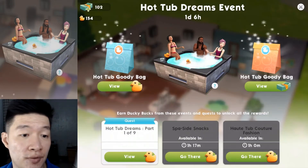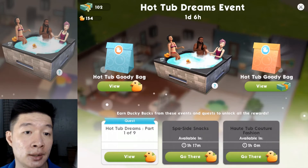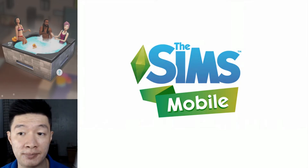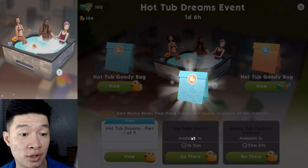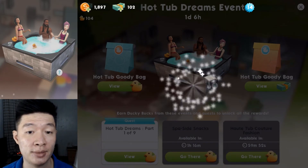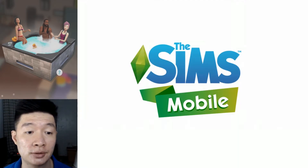We need to get the Hot Tub Dreams items. I just want to grab the goodie bag — I have 154 currencies that I've been keeping from a few days of playing. Claiming one — let me see what it is. A table! Face your table — that's not bad.